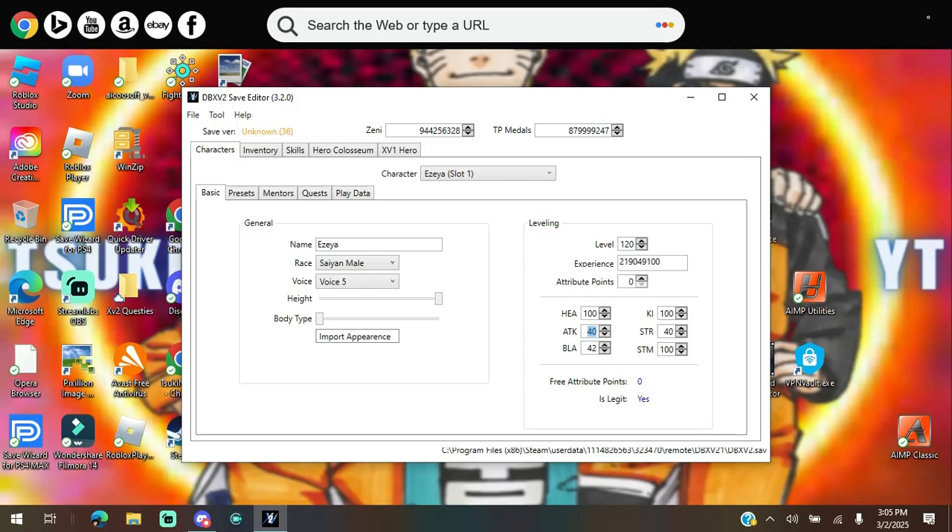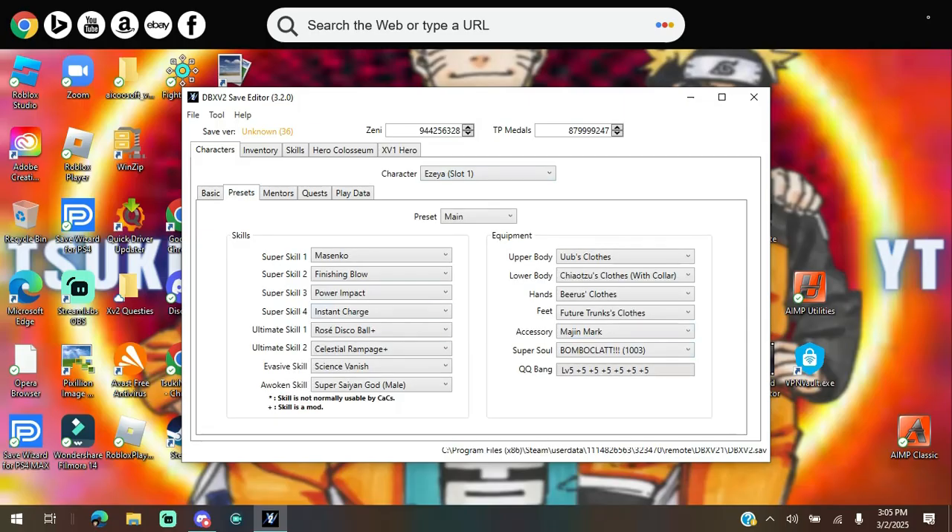You guys can set your level however high you want it to be. I'm not sure what the most recent update cap is, but I'm gonna leave it at 120 for now — I don't want to mess anything up. Now you guys have the skills section.